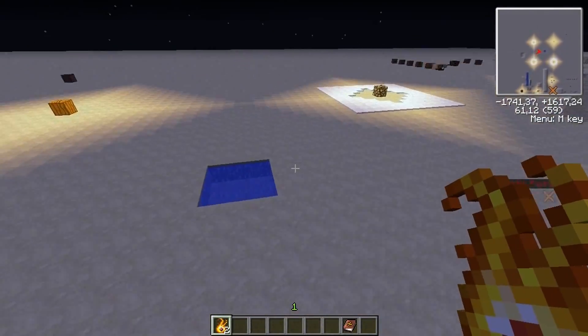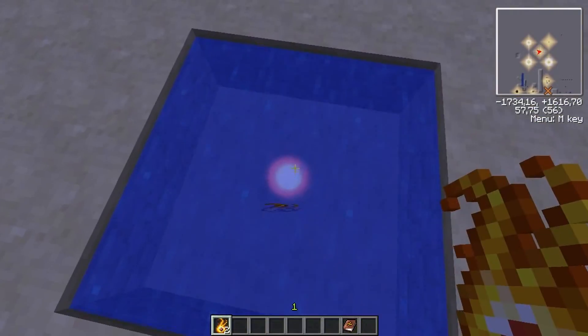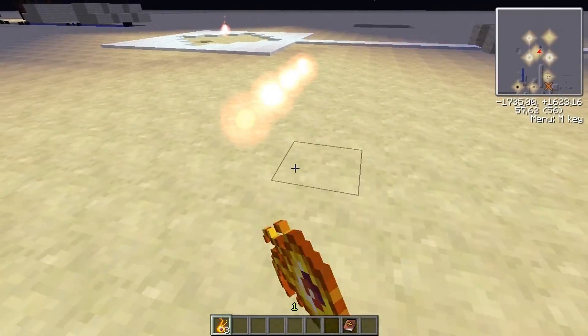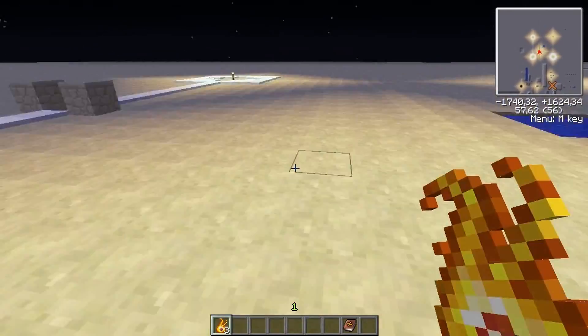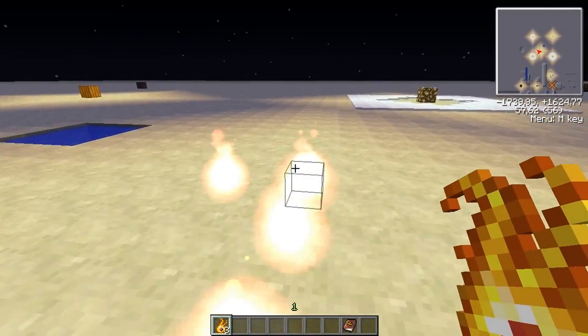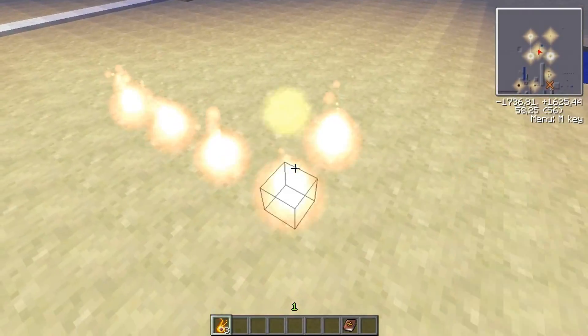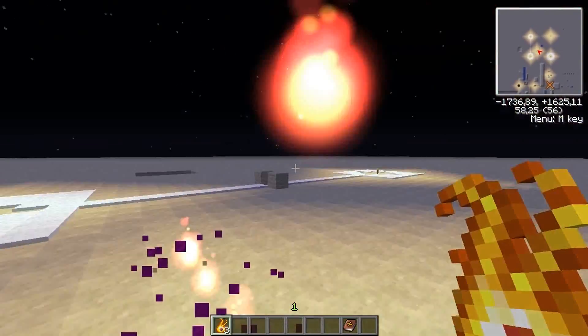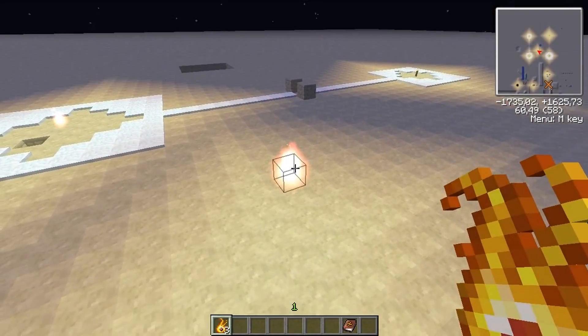The downside of Night Ore is that you can't place it in water or underwater, but the upside is you can place it on the floor and just walk right through it. As a bonus compared to torches, you can have it up in there.